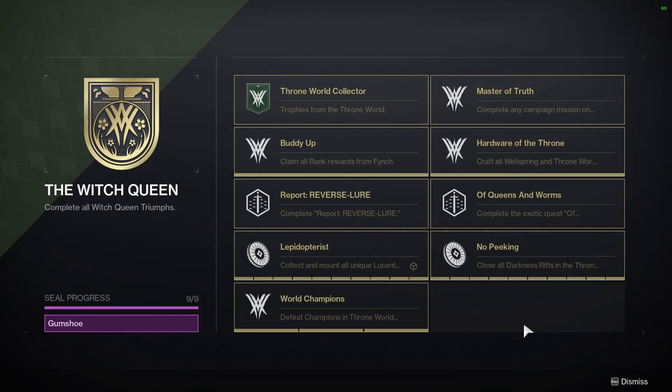The Gumshoe title is available to earn today in the Witch Queen expansion seal. This is an expansion seal so you'll have years to get it done, but if you want to finish as fast as possible, it'll take at least around four days to get every single triumph done if you had no prior progress.